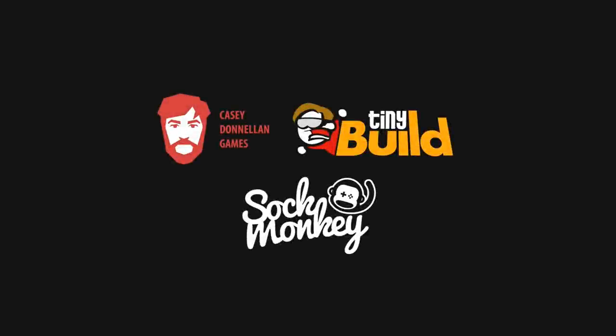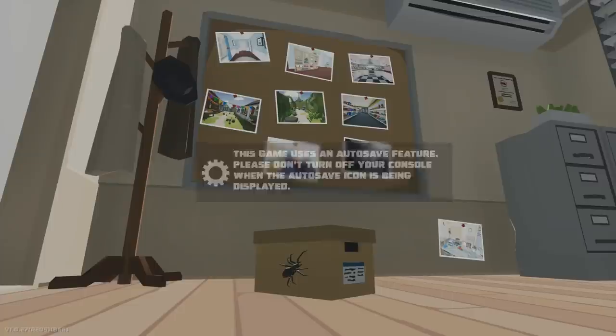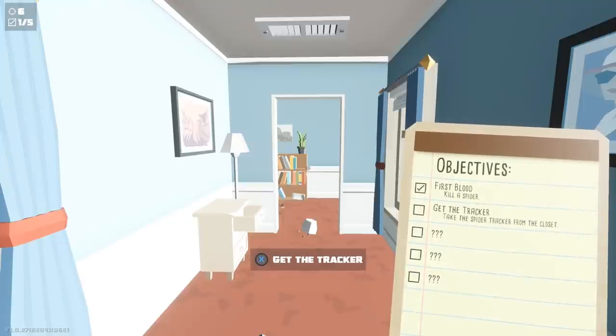What's up everyone, Cheetah here, and today I'm bringing you a collectible guide for Kill It With Fire. In this video I'm going to show you the location to every collectible — all the batteries, the upgrades, the equipment, and the snacks — getting you different achievements. I'm also going to have timestamps to each level if you're just looking for a specific one. I also have a full game achievement walkthrough for this game, but this video is going to be strictly for the collectibles.